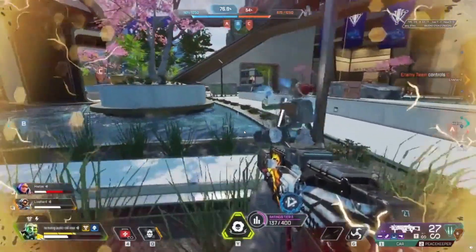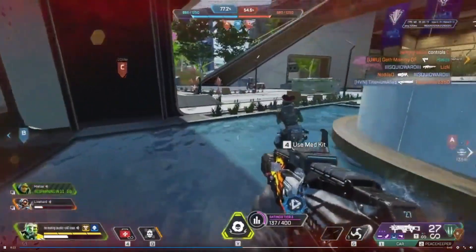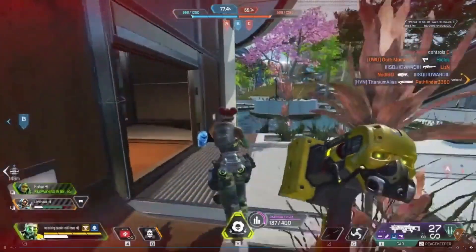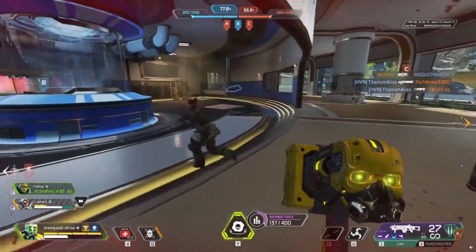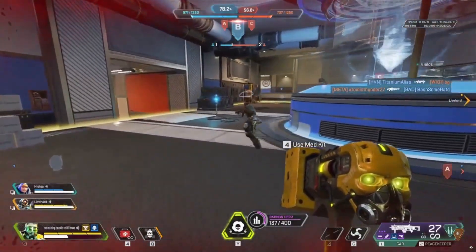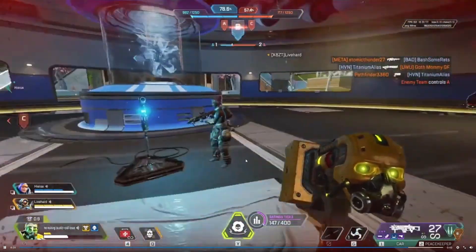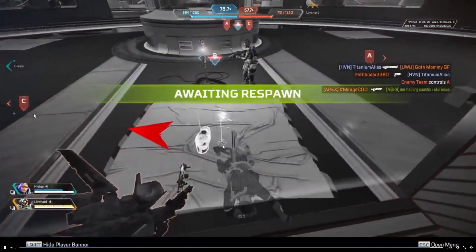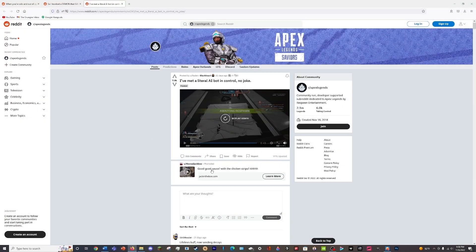Actually, I shouldn't say that — you do see your teammates act just like this. But your enemies don't usually, except in this case. Just going to the zone, not interacting. I suspect it could be someone messing around pretending to be a bot, but I don't think a person could fake that convincingly. That was super cool.